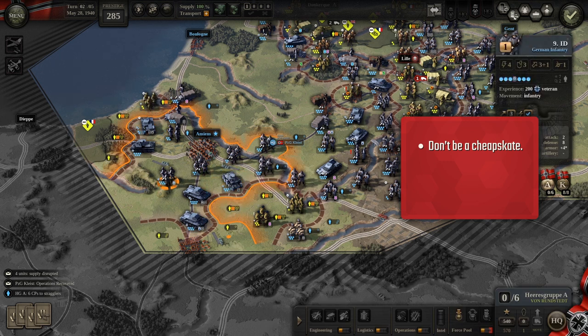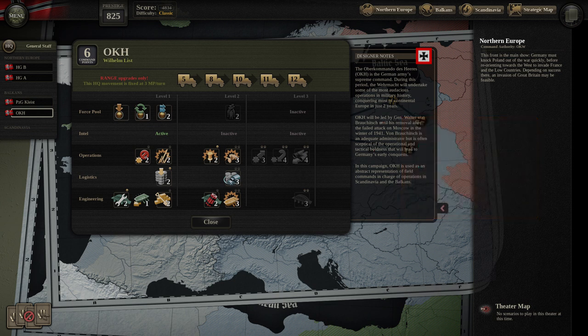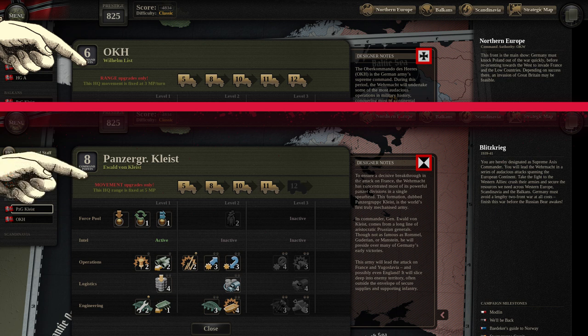Another crucial investment are the HQ abilities, and some of them are clearly better than others. We're presented with two types of HQs in the DLC: on the one hand, you've got your standard army group HQ, and on the other hand, there's the Panzergruppe — the mobile HQ. The basic difference is that the standard HQs have low fixed speed and long range, while mobile HQs have low fixed range and high speed, making it possible for them to follow your mobile troops.